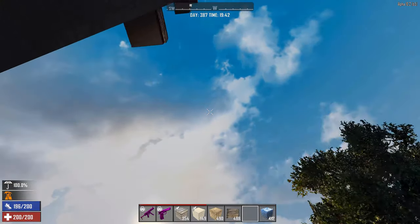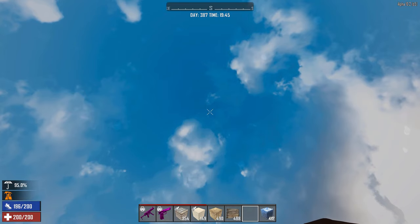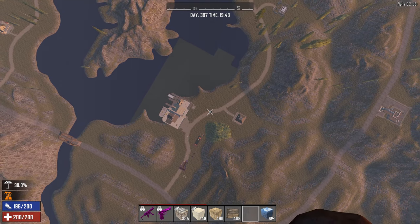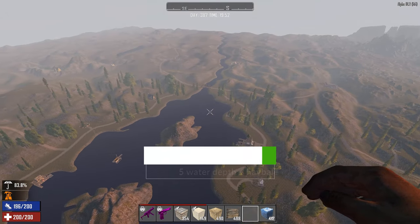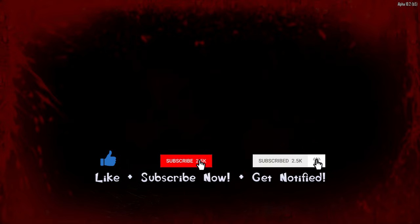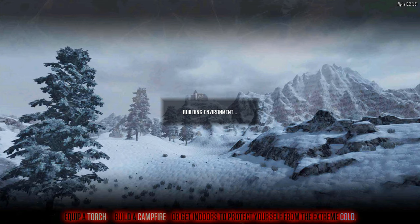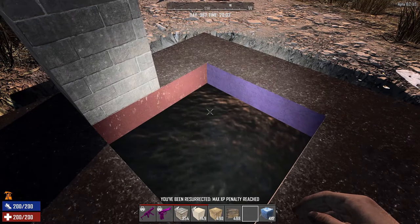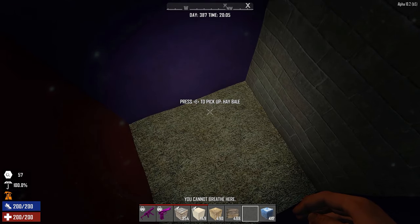Final test: five-deep water with hay bales at the bottom, dropping from 400 meters high. Admiring the landscape on the way down... and the result: hay bales at the bottom of water do not save you, unlike hay bales without water. That was super surprising — I expected the water to slow me down and the hay bales to save me, but no. Don't put hay bales at the bottom of water pools.